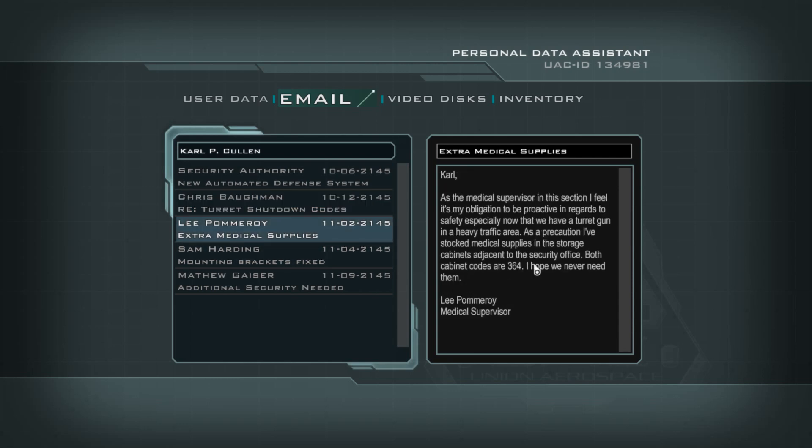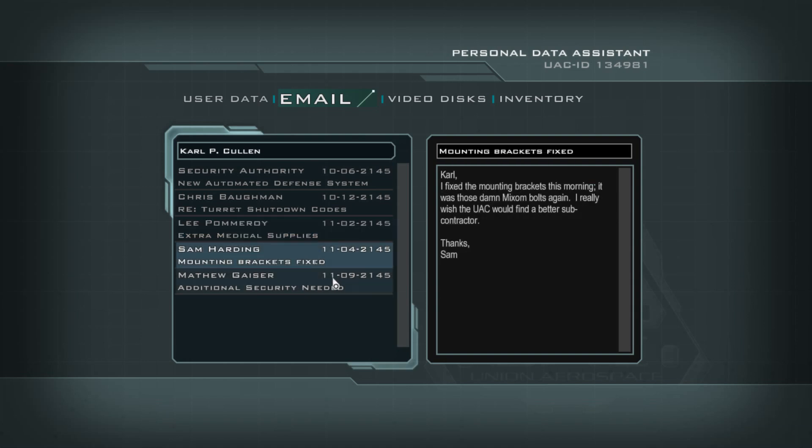Extra medical supplies? Ooh! I do need some extra medical supplies, now that you mention it. Now we have a turret gun in the heavy traffic area. We're gonna need some medical supplies because shit's gonna go down. They got a feeling and it looks like they were right. Storage cabinets adjacent to the security office — both cabinet codes are 364.